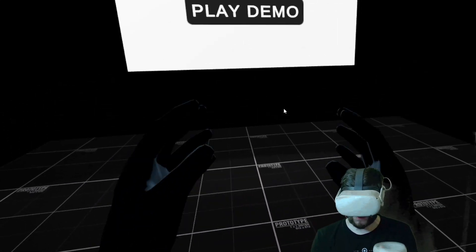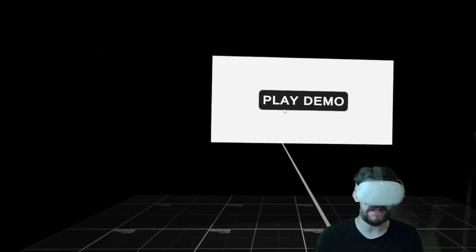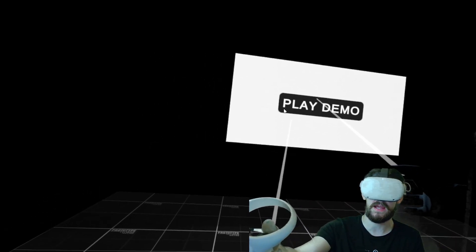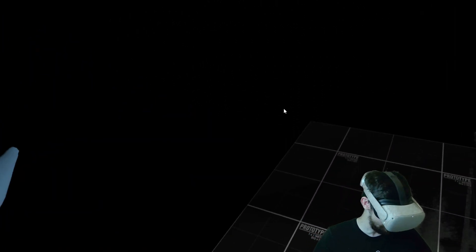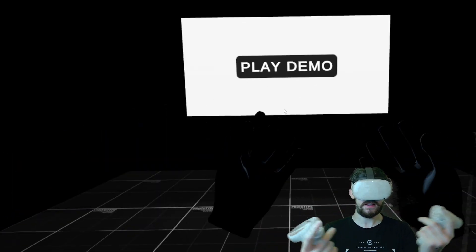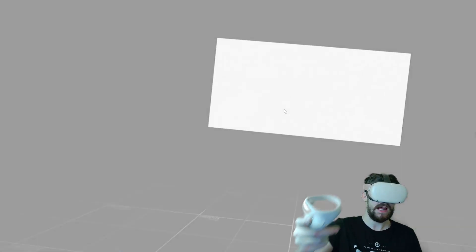In-game you can see we have hands, and we can do some cool little things with them. We have these little ray lines when we're aiming at the screen. We can jump around and bounce off walls with our hands. It's basically little physics-based hands — you can see when we move, the hands wobble a little bit. Let's hit play and fade into the first level.